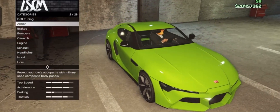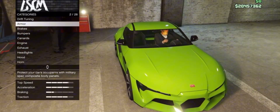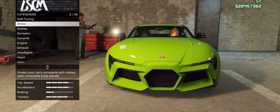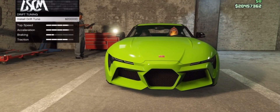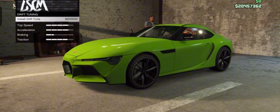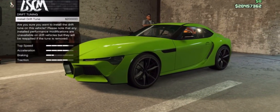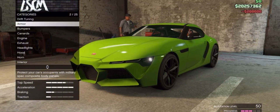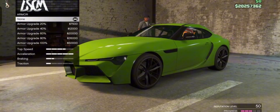The Dinka Jester RR — I think this thing is called that — I bought it in the $25 million shopping spree, and I'm going to experiment with it. With this car we can get a drift tuning, like this, and yes we want to apply it — so we can just Tokyo Drift now.